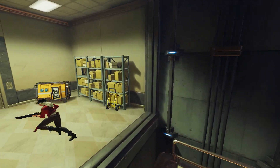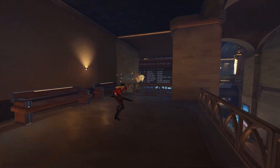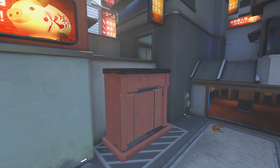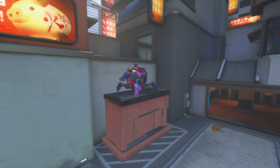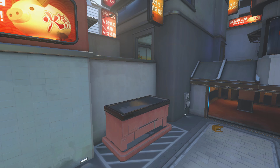If you're new to Overwatch, you might not know that elevators didn't always work like this. I can show you this, since the CTF version of Lijiang never got its elevators updated to how they work now on most maps. Originally, they just kept going up and down constantly, so if you were in a hurry to get to high ground, you had to hope they were at the bottom when you needed them.